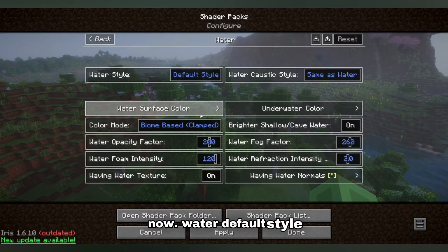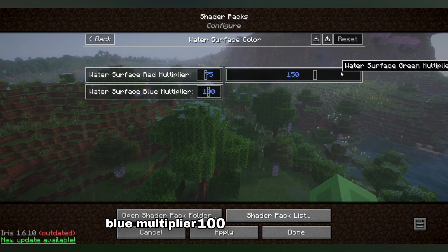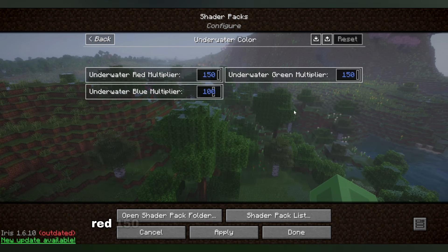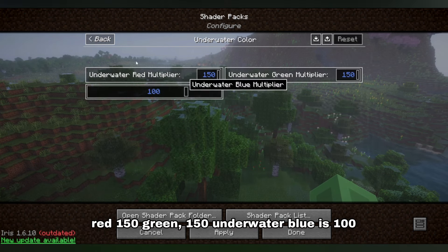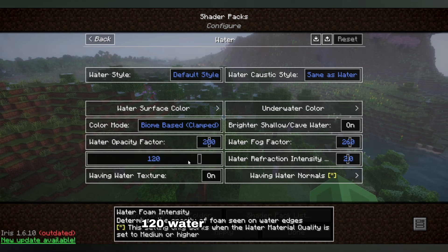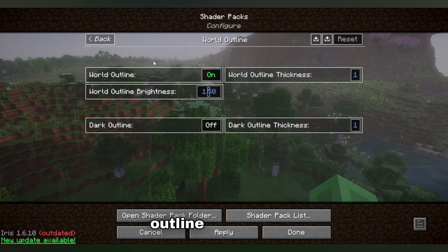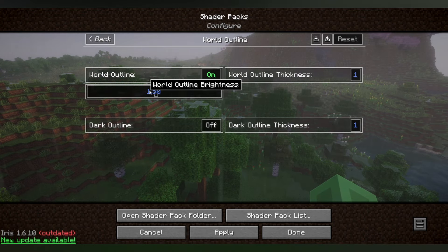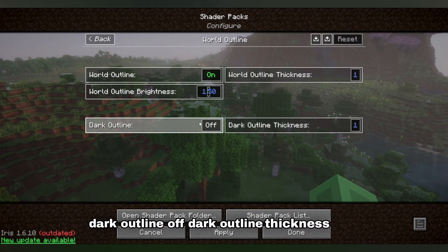Water is default style. For the water surface, red multiplier is 75, green multiplier is 150, blue multiplier is 100. Underwater color: red is 150, green is 150, blue is 100. Water opacity is 200, water foam intensity is 120, water texture is on. In other settings, world outline is on, outline brightness is 1.5, thickness is one, dark outline is off, dark outline thickness is one.